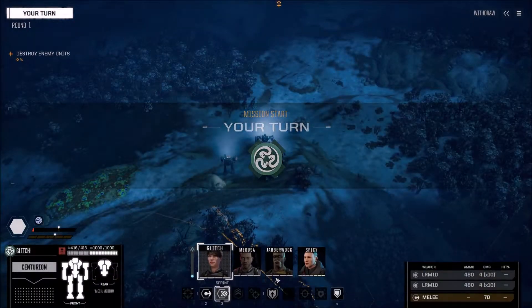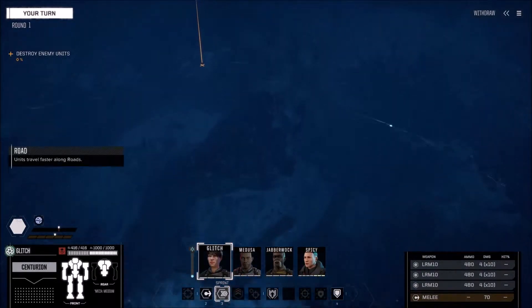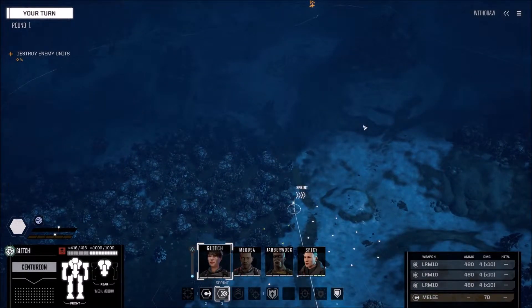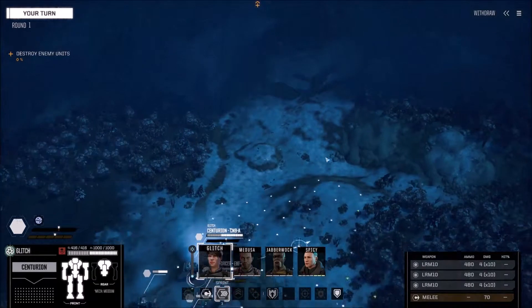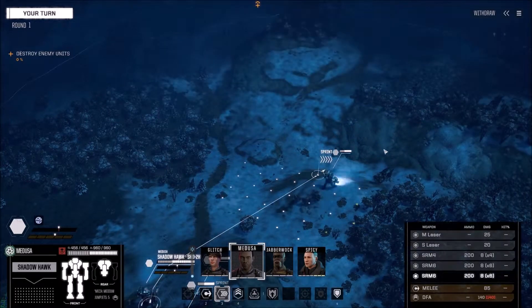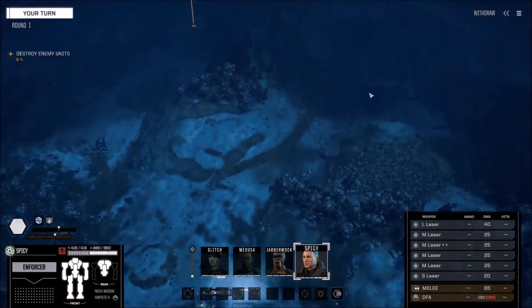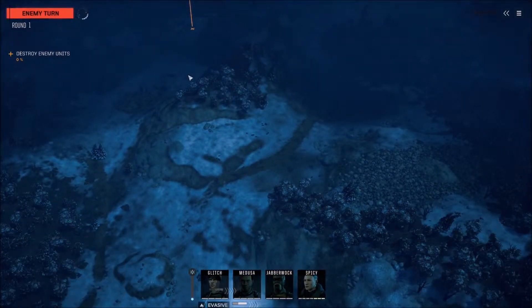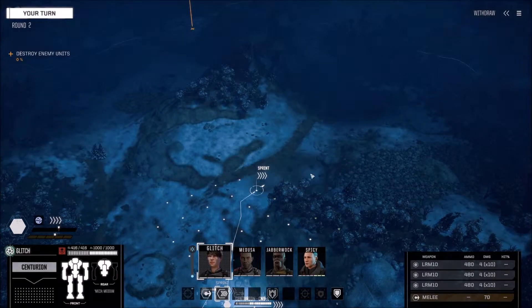After the mission, let's make snowmen! We've got a choke point through here, and a route round here. Because I'm going relatively close range, I'm going to go up the right-hand side and then hop over the top. We'll see how that goes.